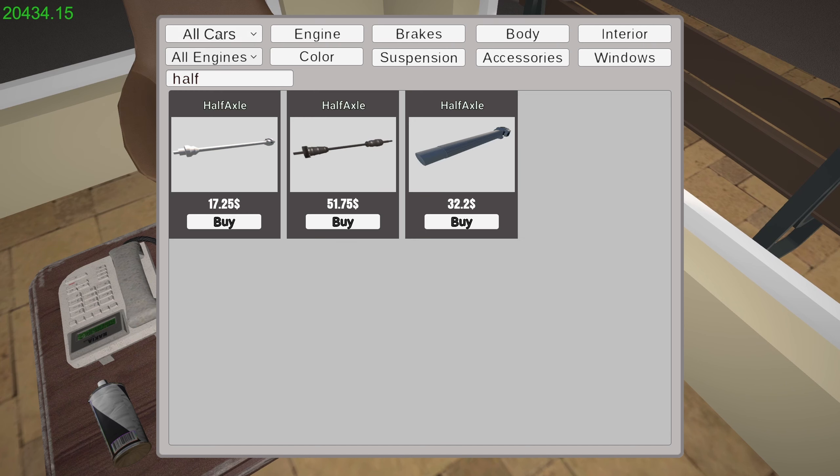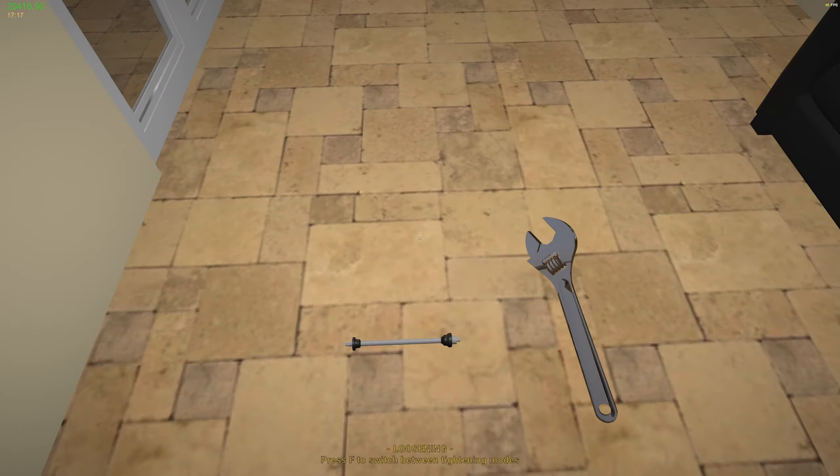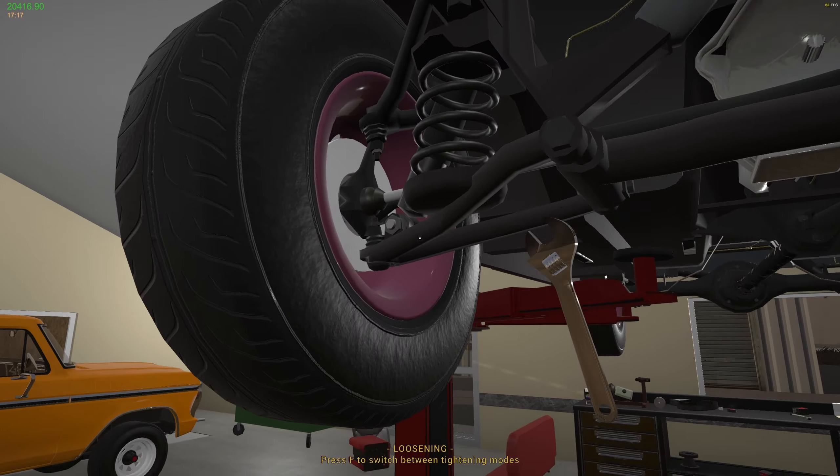Apparently everything's missing. What car is this? This is the Niv. It doesn't matter what engine, let's search again. There you go, so it's that one. Seventeen bucks - I wish car products were still this price, you know. There we go.